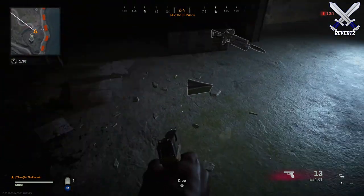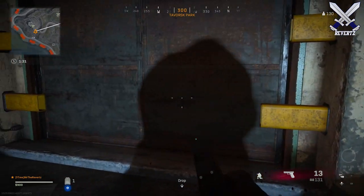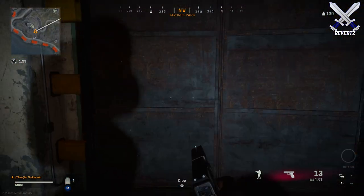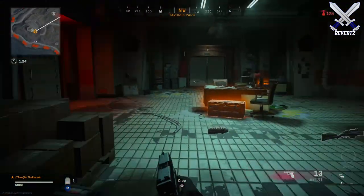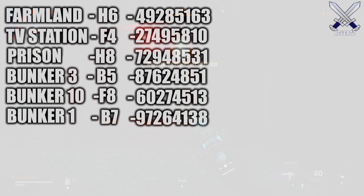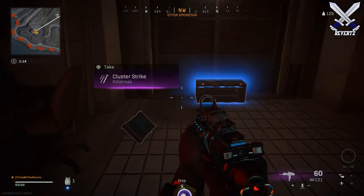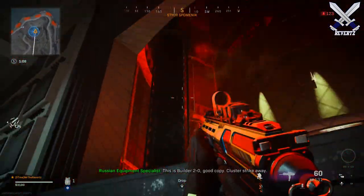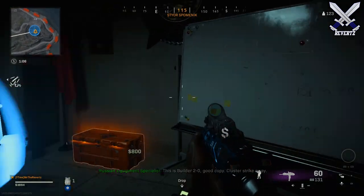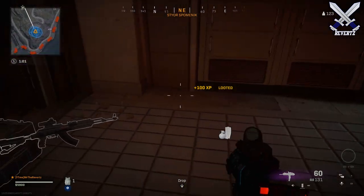Those are all six of the hidden keypad locations from the Pawn Takes Pawn website. You can use these as potential landing locations, or a spot to loot early on in the game and boost up the cash you'll have to earn your loadout faster or pick up whatever item you want from the buy station. On screen now you'll find a reference to every single keypad location on Verdansk. I'm not sure if they'll be there forever, as they may do away with them if a big map update comes out, so I definitely recommend taking advantage of them while you still can.